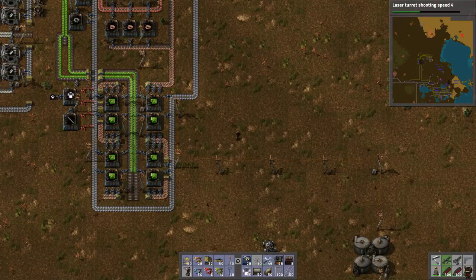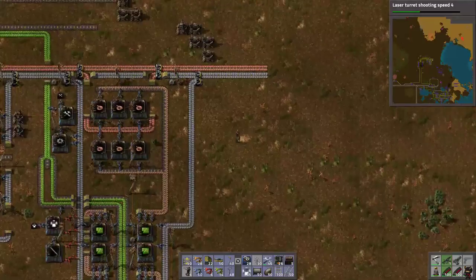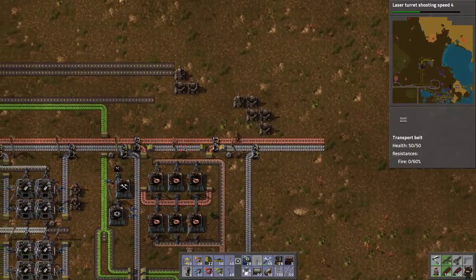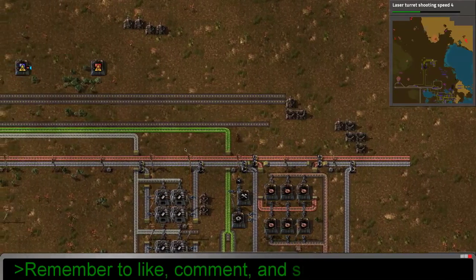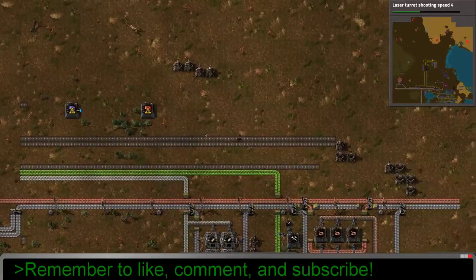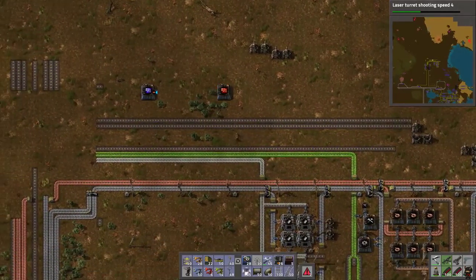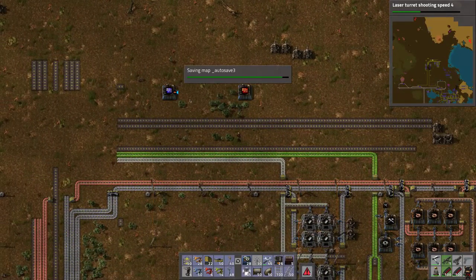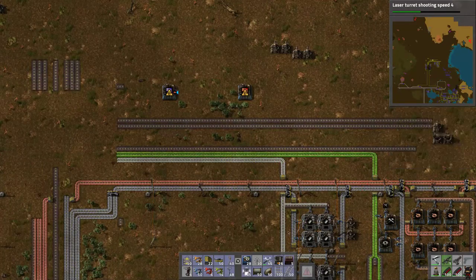Hey guys, welcome back. Ninjalaum here once again with some more Factorio. I did just a tiny bit in between episodes — may or may not have involved running over a large electric pole and being hit by a train. I will never tell. But this is kind of a generic layout I have here for how I want this to get set up originally.